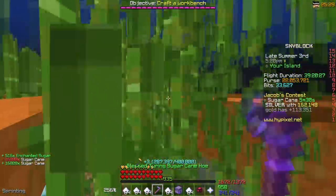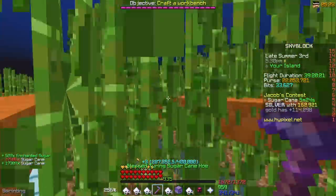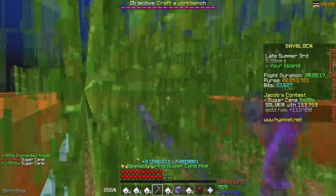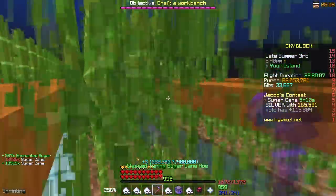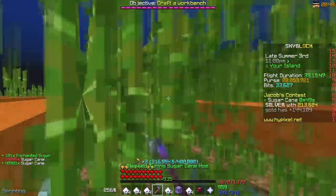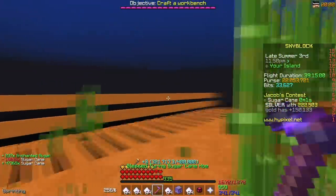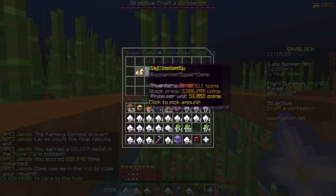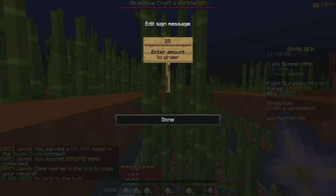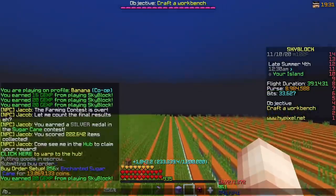We're at 160,000. My hoe turned green because it's now uncommon - I broke over 100k sugar cane. My rate of getting cane is going to be slightly higher now because it's on the second out of third tier. To get it to the third tier I probably need to break like a million. We're still silver with 49 seconds to go - I think we should have it. Three, two, one... yes, let's go! I think we got silver. So what I'm going to do really quickly is place a buy order for 256 enchanted sugar cane for 13 mil, because everyone on the entire server is going to be selling sugar cane right now. Now is probably the best time to buy price-wise.